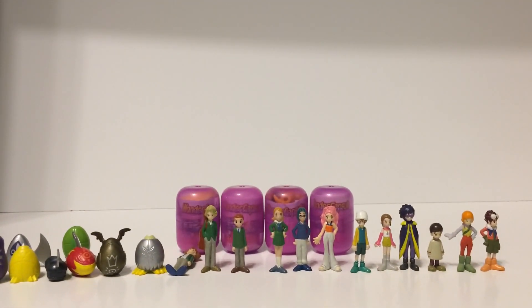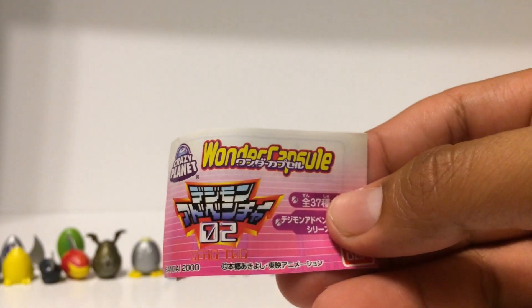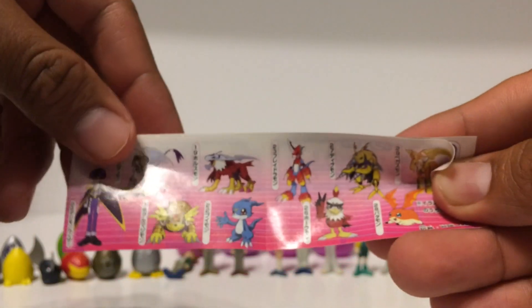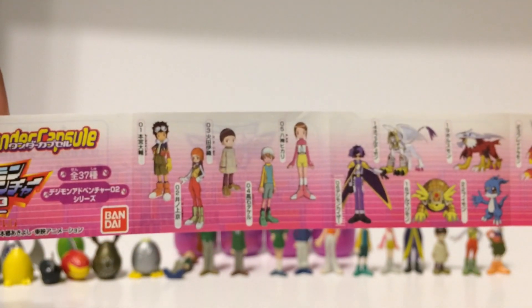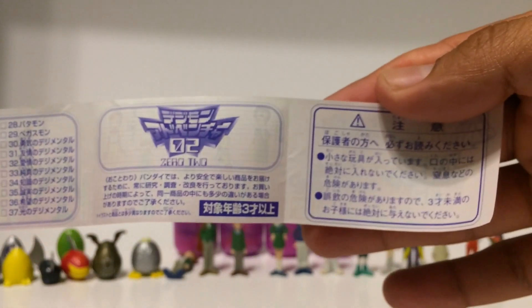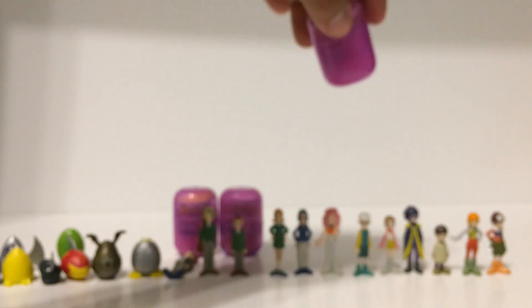I'm going to open the four capsules in the back. Before I do, I'll show you what they come with — they include a little guide that tells you who's in the set. As you can see it says Wonder Capsule, and opening it shows characters from season two — the Digi-Destined and some of the 02 cast. The back has a little checklist for the figures so you can check them off as you get them. Okay, opening this one — it was one of the digi eggs, so this capsule is empty.